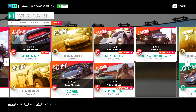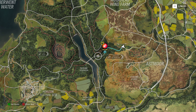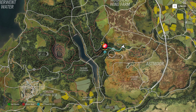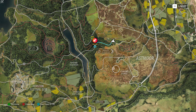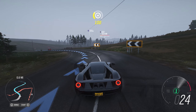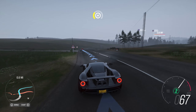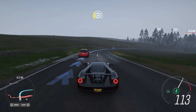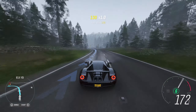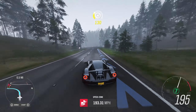Now we're doing the speed zone after the speed trap. We need to reach 154 miles per hour in this speed zone, which is quite a lot actually. Once again I suggest using a car like last time - we're going to use the Ford GT again. With the speed zone you also need something very speedy, but maybe something that can also drive around a corner.